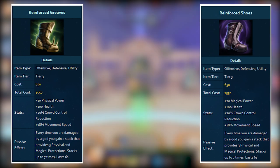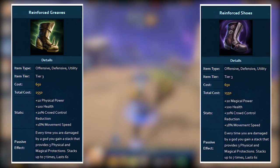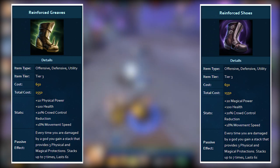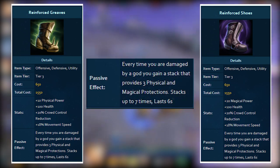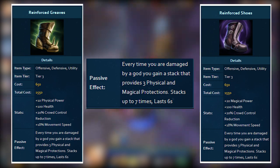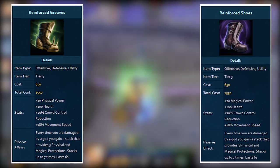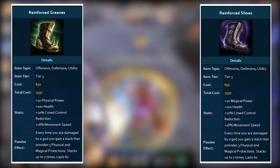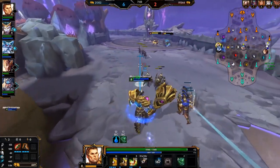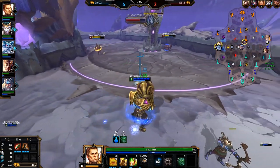Reinforced Shoes and Reinforced Greaves are basically the same thing. They both have 100 health, 20% crowd control reduction — which reduces the duration of any CC that hits you, so a 1-second stun becomes a 0.8-second stun — and 18% movement speed. They also have a passive that grants 3 protections every time you take damage from a god, stacking up to 7 times for 21 protections lasting 6 seconds. The one difference is Reinforced Shoes have 20 magical power and Greaves have 10 physical power. These are mostly for tanks, especially guardians.